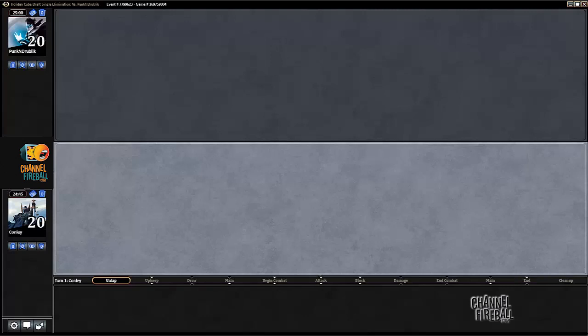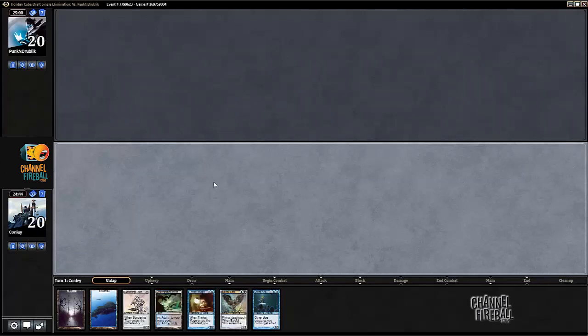All right, welcome back. We're going to play first with this deck. This hand is about as normal as it can get, but we have a really early Sundering Titan via Grand Architect — super early. I might be looking at turn four; this is six mana. I can get it on turn four if I draw one land in the meantime.